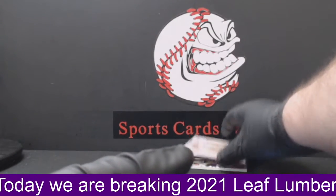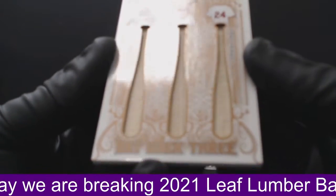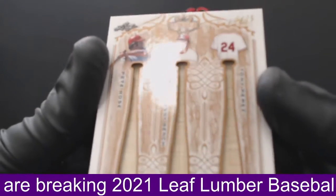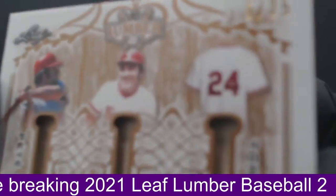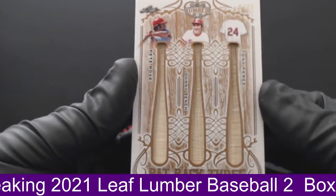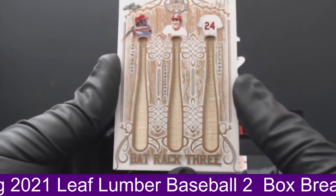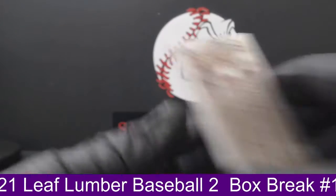Next card up — for the Cincinnati Reds bat rack three, we have Pete Rose, Johnny Bench, and Tony Perez. This is numbered 5 of 25 for the Cincinnati Reds, going out to Mortise M. Pete Rose, Johnny Bench, Tony Perez — numbered to 25.